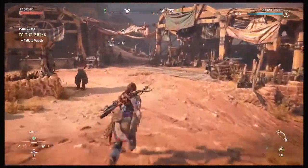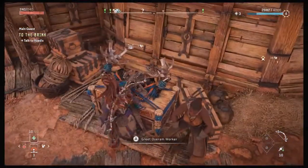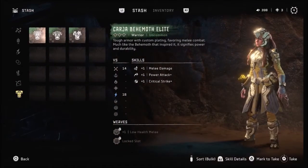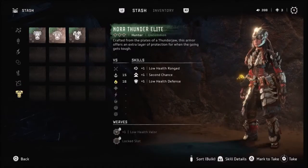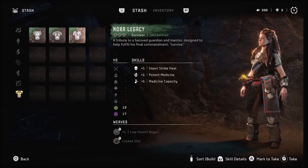Once you access your stash, go to your weapons and outfits to claim your items. Depending on the version you pre-ordered, your bonuses may be different, but the deluxe edition includes the Karja Behemoth Elite Outfit, the Karja Behemoth Short Bow, the Nora Thunder Elite Outfit, Nora Thundersling, Nora Legacy Outfit, and Nora Legacy Spear.